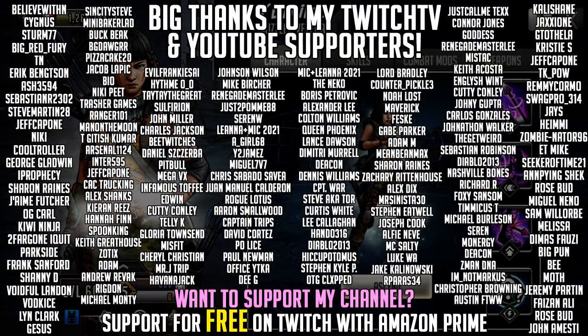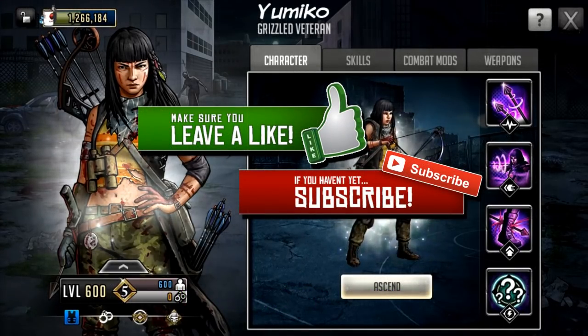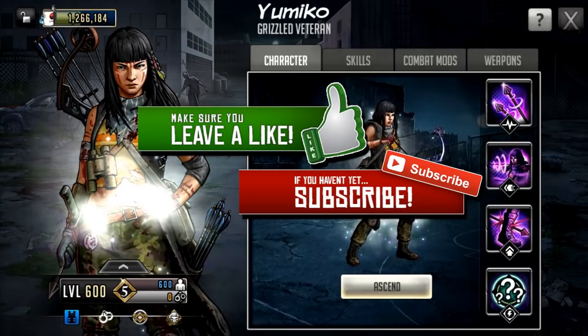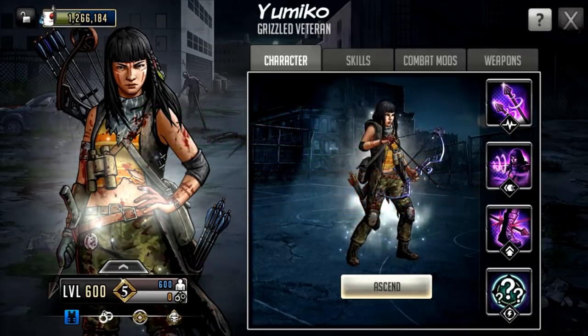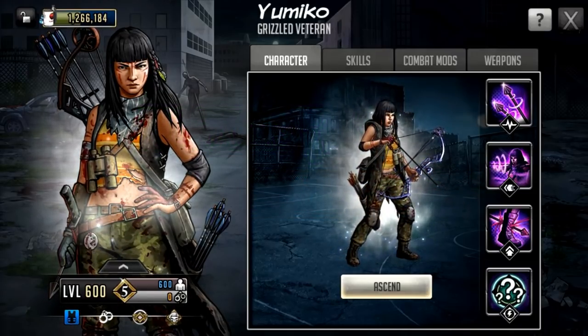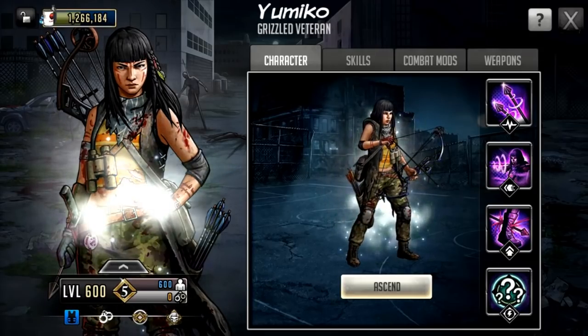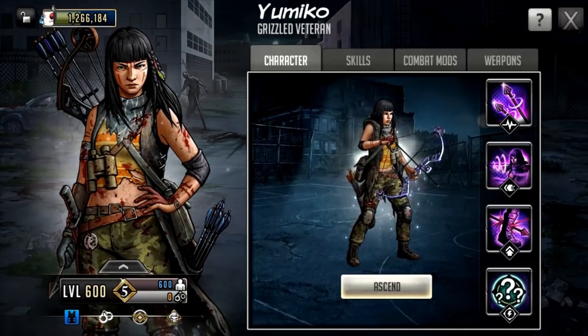Hello survivors and welcome to another Walking Dead Road to Survival video. In this video we're going to be taking a first look at Mythic Yumiko, who came into the game with the launch of Conquest. She is in various parts of the game — you can get her in your supply depot, for instance — but she is also available in the current Conquest launch event, and I know a lot of people have got their eyes on her in terms of potentially wanting to pick her up.